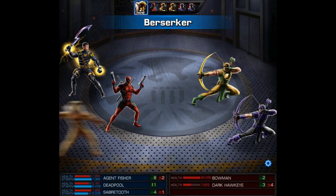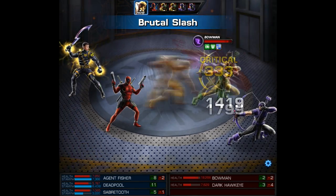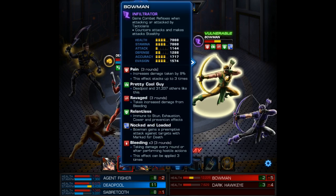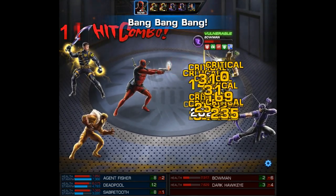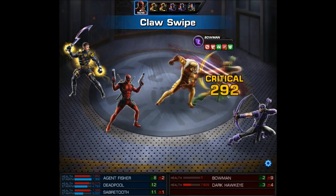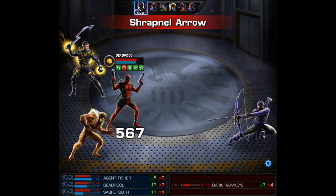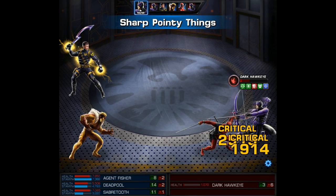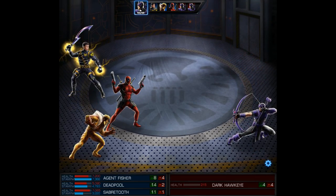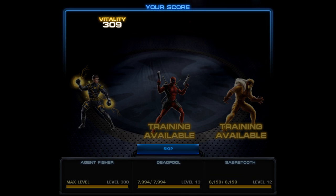We'll use Berserker, then attack with level 2 on the infiltrator — this will place bleed times 2 — and then we also get a follow up attack with a claw swipe. With Deadpool we're going to use bang bang bang and follow that up with his level 1. It's really nice having an infiltrator on the other team. Bowman should die to bleeds, but actually Sabertooth takes him out with a claw swipe. On Dark Hawkeye's turn he fires a shrapnel arrow at Deadpool who counters with sharp pointy things. He has quite a few bleeds and on his next attack he almost bleeds out, and our agent finishes him with a blade of the guardian.